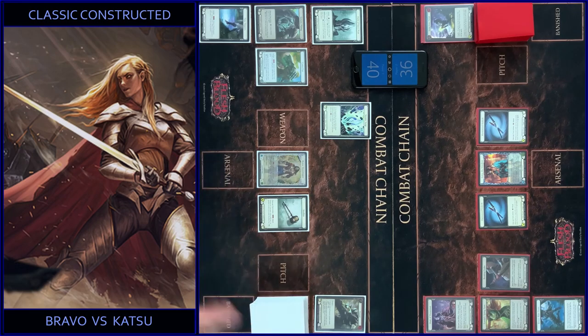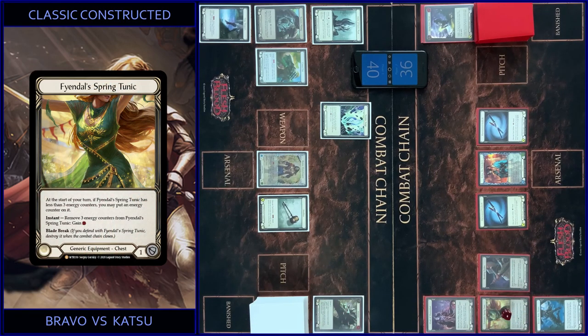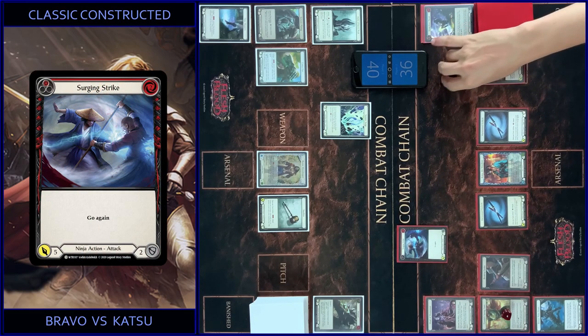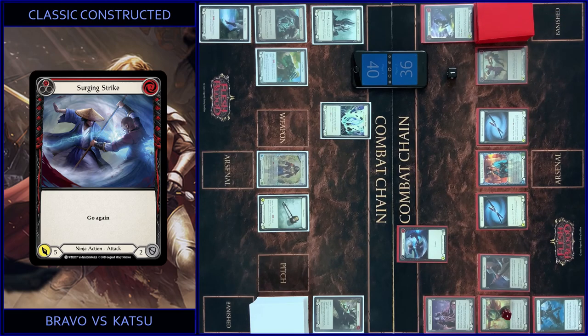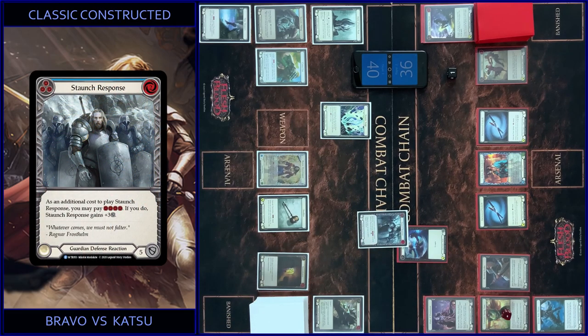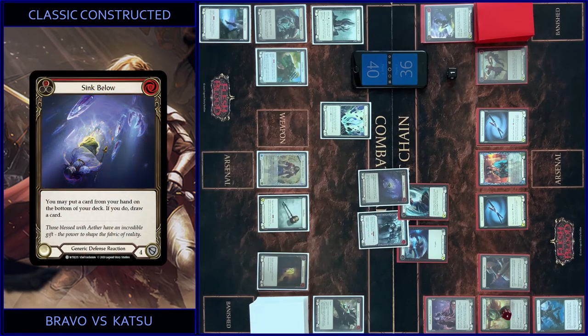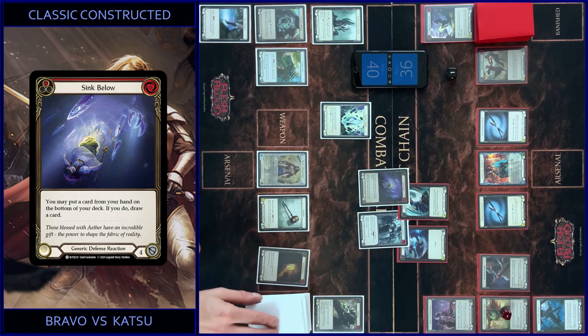Minus four, not bad. I start with Counter and Tunic — minus four, not bad. And Surging Strike, pay for this, one floating, five here. No block, any reactions? No. I play Stunch response, play like this. Then I play Wilming — so it's four with go again, and if it hits I draw a card. Any reactions? No. I play Sink Below and put one card on the bottom, and draw one card.